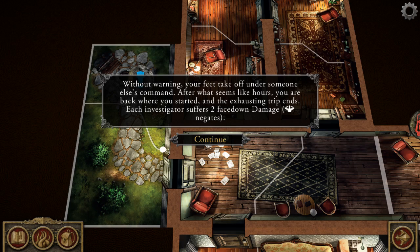Going to the mythos phase — fingers crossed nothing comes out of that portal. Without warning, your feet take off under someone else's command. After what seems like hours, you are back where you started and the exhausting trip ends. Each investigator suffers two face-down damage; strength negates. For mine, I got four successes and a failure, so I ignore my damage. Mary got one success and two clue icons, so she can either suffer the one damage or use her cigarette case. I will use my cigarette case. So we negated all the damage — I negated it with straight-up successes, Mary used her cigarette case to turn one clue icon into a success.